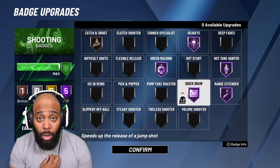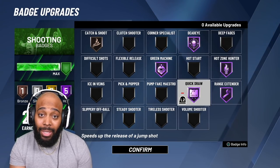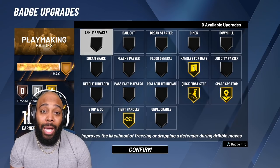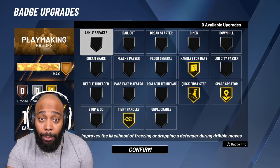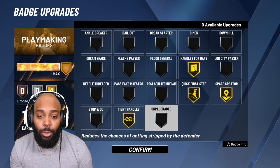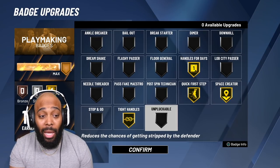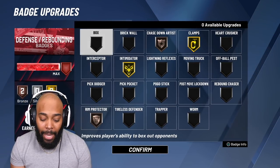For the jump shot I use, I need Quick Draw on Hall of Fame. Some people use base 98 and only Quick Draw on gold because it's so fast the timing is hard, but that's all you need. As far as dribbling badges, this build is not a playmaker - it's all about self. Unpluckable I feel really doesn't work. The rest of the badges - Quick First Step, Handles for Days, Space Creator, and Tight Handles all on gold - make you absolutely insane.